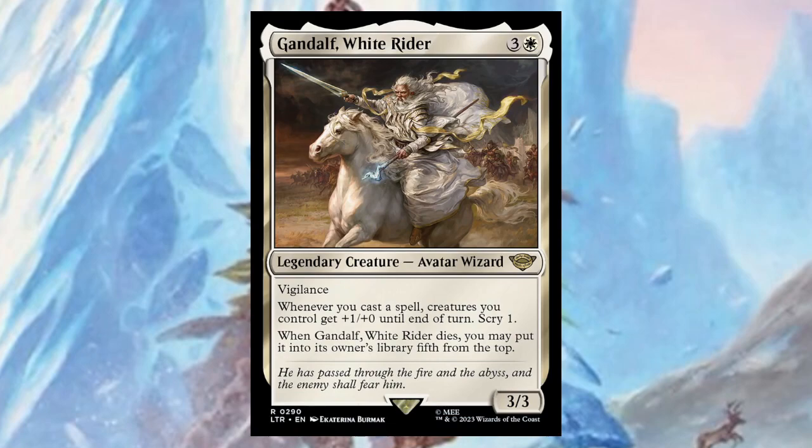Gandalf, White Rider — for three and a white, it's a three/three with vigilance. Whenever you cast a spell, creatures you control get plus one/plus zero until end of turn — that's a little nutty. When it dies, you may put it into its owner's library fifth from the top. Wow, that is ridiculous. I don't think I've ever seen a mono-white spell-slinger deck, but I think this would be pretty dope if you put him at the helm.